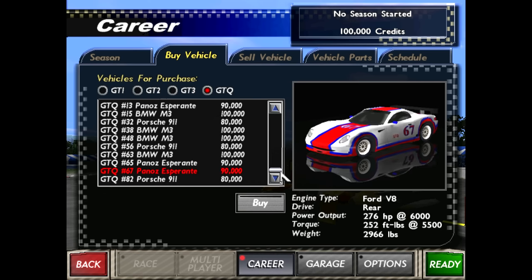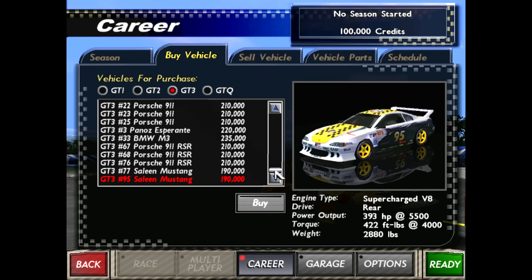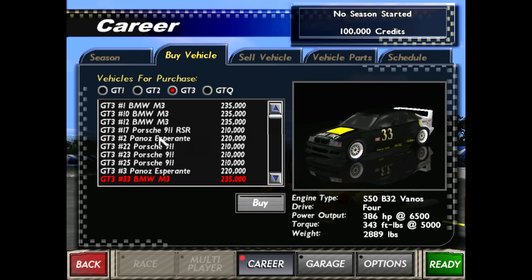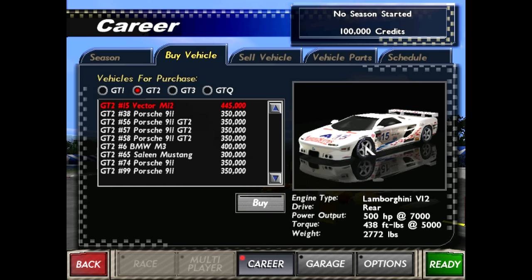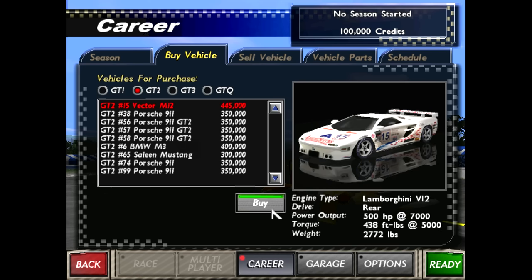Pricing out what you want to buy is quite important. If you buy the $100,000 BMW it might be the best car performance-wise, but you'll have zero money left to buy any upgrades. Looking through the other classes — coming up to GT3, we've got the Saline Mustang, which is a great car, another 911 RSR, the M3, and the Esperante. Then GT2 — you work your way up through all these, and it was always quite exciting to unlock the next class. We've got the GT2 911, another Saline Mustang, and the Vector M12 — a very cool-looking car at 445,000 credits.